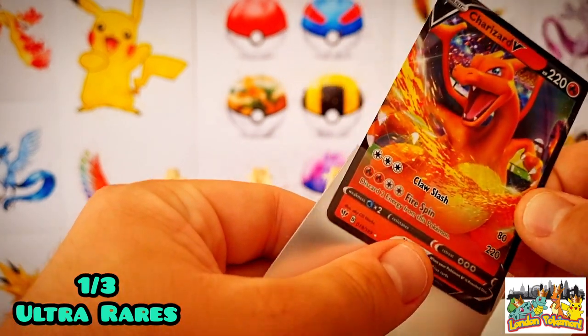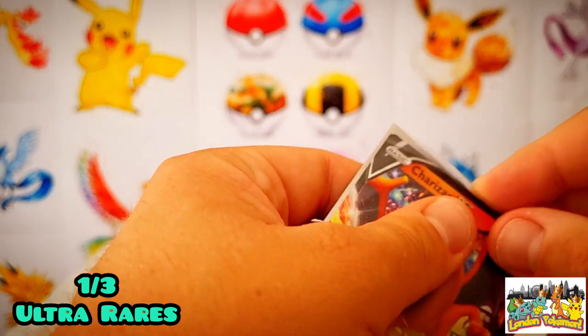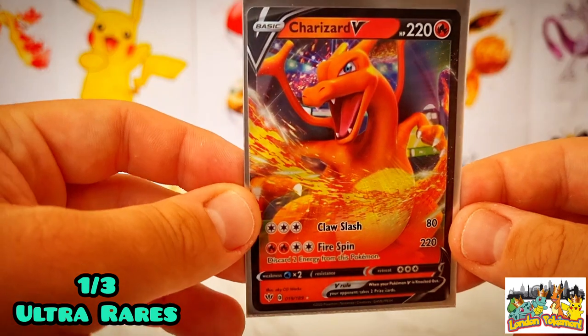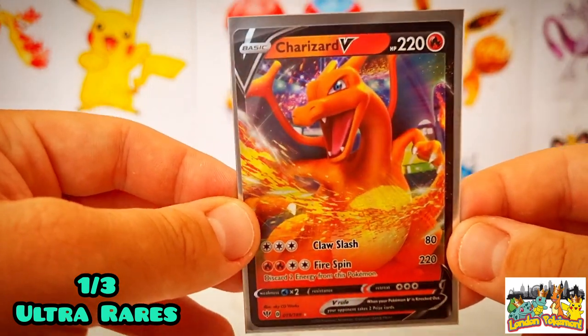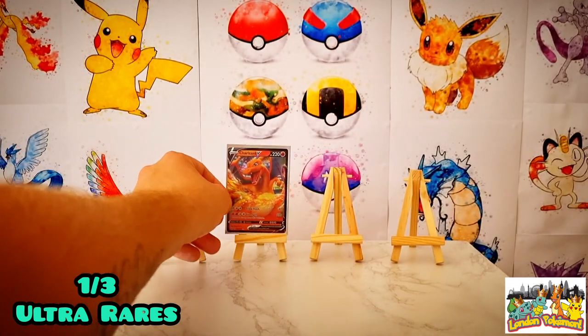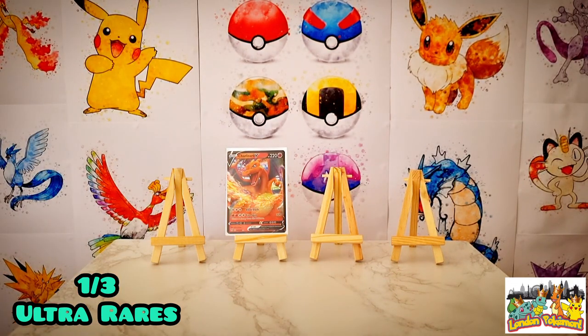We've actually completed the whole Charizard collection from Darkness Ablaze — there are only two Charizards in that set and we've pulled both. That really spices things up! The counter at the bottom left of the screen now shows one ultra rare out of the three we need as we move into Vivid Voltage.